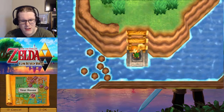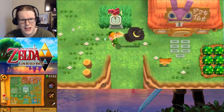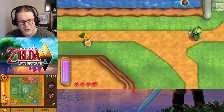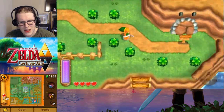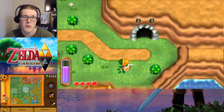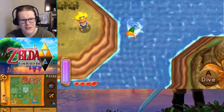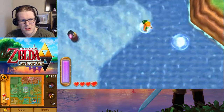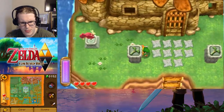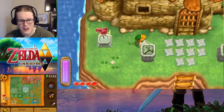With everything in hand — the Zora Flippers and the Pegasus Boots — we are able to make our way back to this dungeon. I've decided I'm going to open that area later. We still need to get our last equippable item from Osfala — that guy is kind of just hiding it from us. There are a few big grapple points that aren't too important. The important thing is right here: we need the Tornado Rod, which we've already grabbed. The dungeon is called the House of Gales.